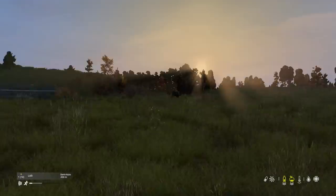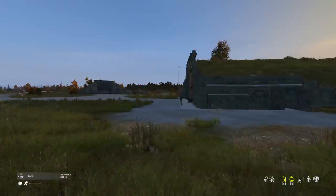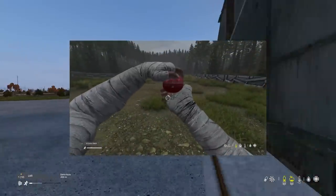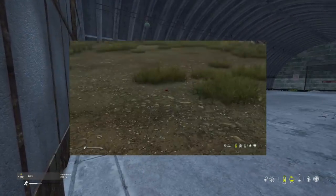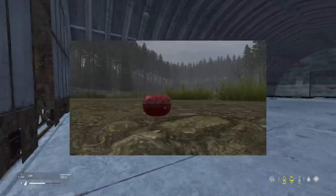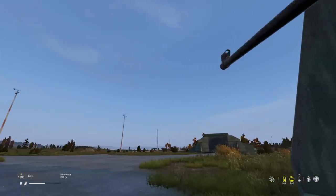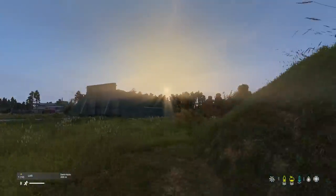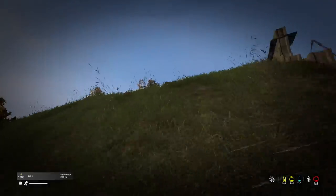When DayZ Update 1.17 was first released on the experimental servers, there was an item added that was quite weird — the kitchen timer. A lot of people found this item interesting, as we had the alarm clock added in Update 1.16, which was more useful since it could actually tell the time, whereas this timer couldn't really do much and didn't have a clear place in DayZ. A few days after the update released, the topic came up on the DayZ podcast as to what the timer could be used for, but no one could really figure out what it was for.